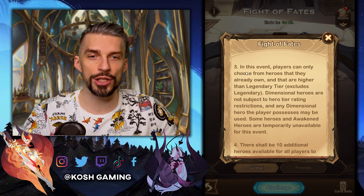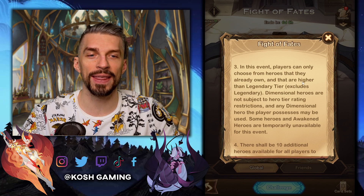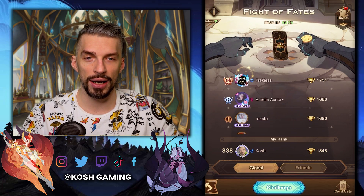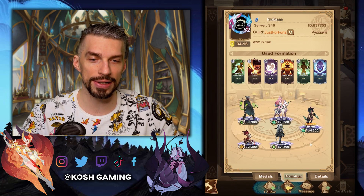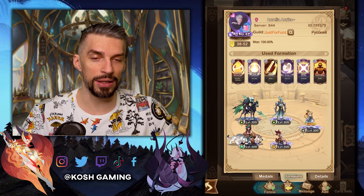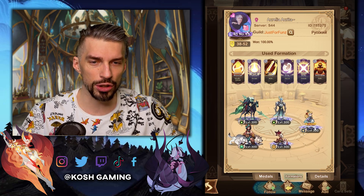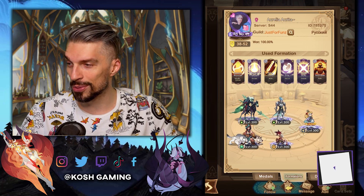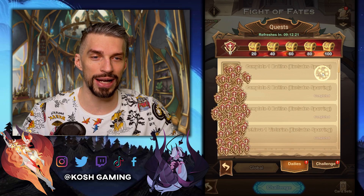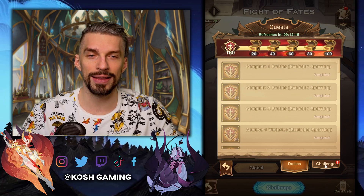This time, Fight of Fates has a new feature: in this event, players can only choose from heroes they already own that are higher than Legendary tier — Legendary excluded. That's why I can't use the heroes that are in the top teams, like Peggy, that I don't own. You guys might not have the ability to build the top teams, but you can all start with Grasul, and Grasul is a really solid start. Peggy will be a good start too. I tried the Ainz team — it works, which is weird. And you can get all those quests done without any problems, even with the basic heroes.